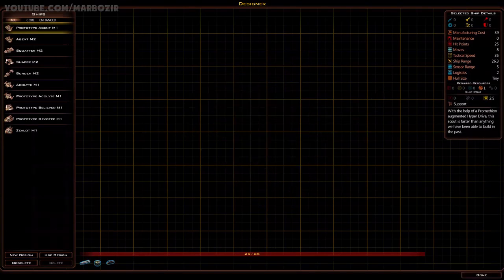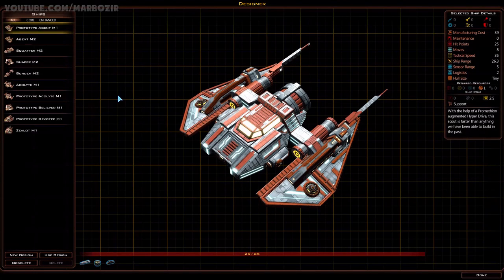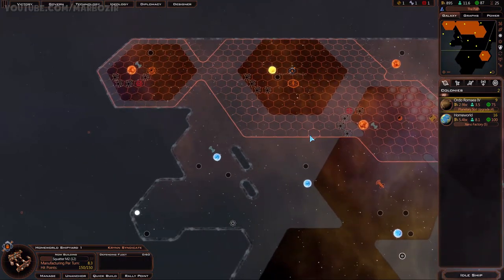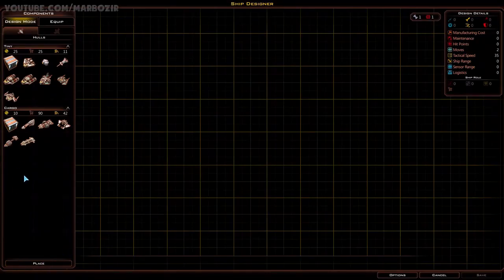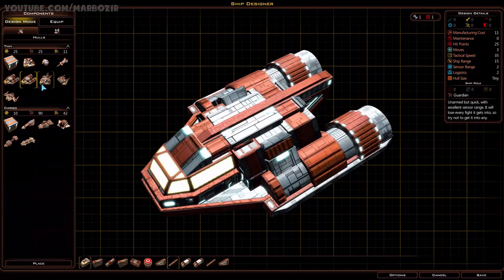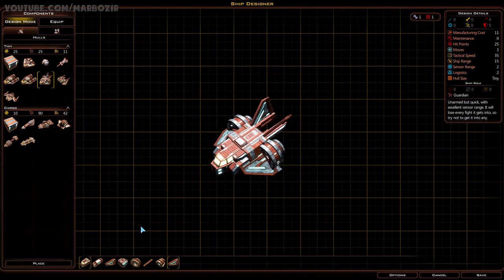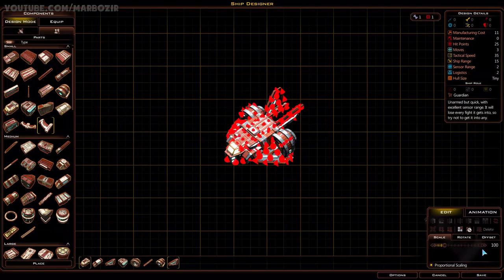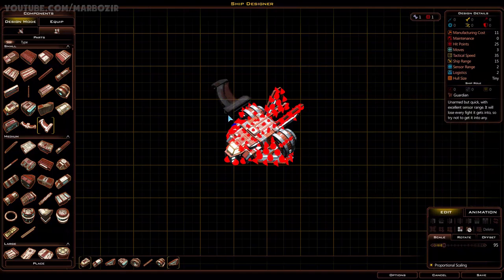I'll look a little bit more into the designer and go through all these modules once I get some more options and technologies that will unlock new modules. But the designer is pretty simple: you just create a new design, pick a hull. The hull doesn't really make a difference as long as all the numbers on the right side are the same. This is purely cosmetic - you can modify the appearance of your ship. I could change the scaling to make it look really ridiculous, but again, this is purely visual and won't actually affect anything.